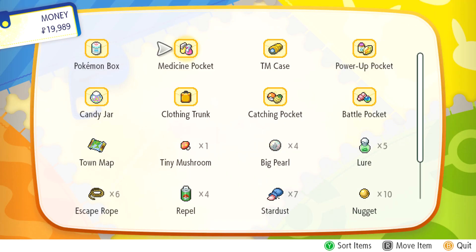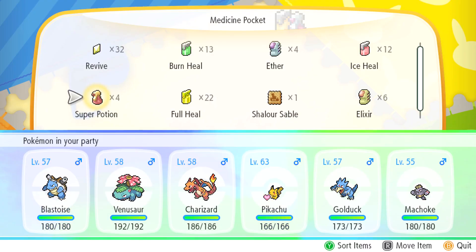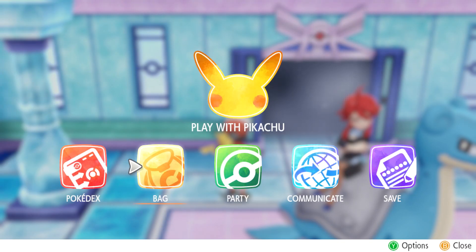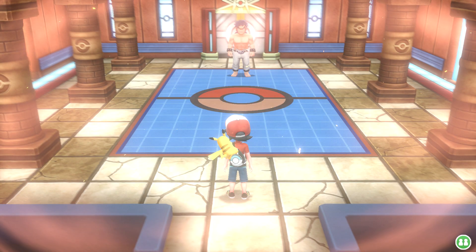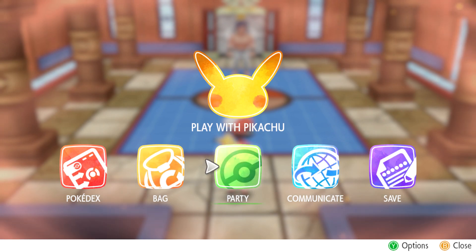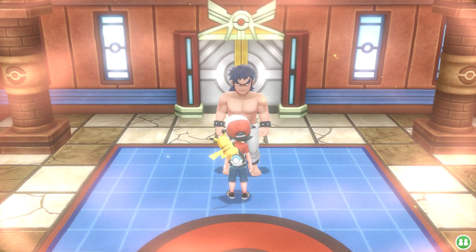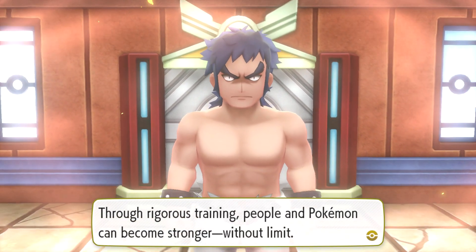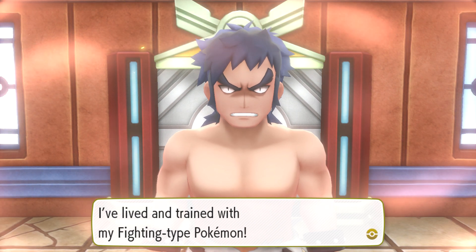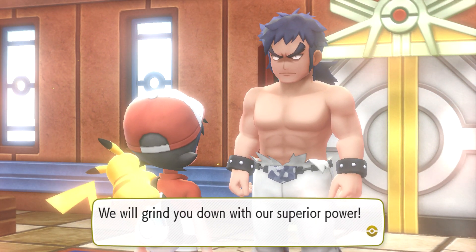The next one is the fighting type. I think I'll bring Venusaur up front now. Let's talk to this guy. He says: I am Bruno of the Elite Four. Through rigorous training, people and Pokemon can become stronger without limit. I've lived and trained with my fighting type Pokemon and that will never change. Chase, we will grind you down with our superior power. Here we go — taking on Bruno.